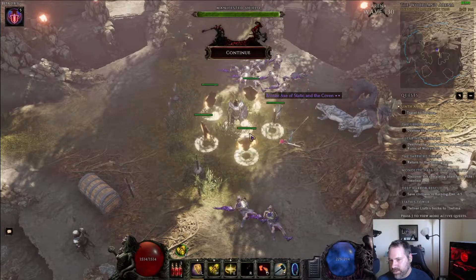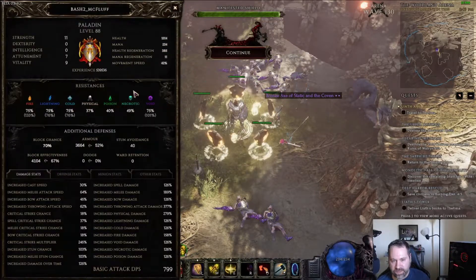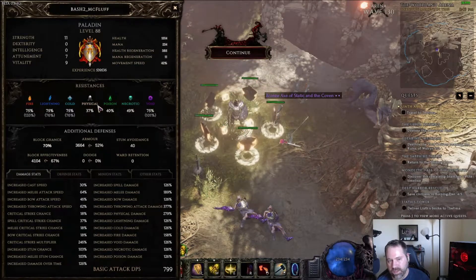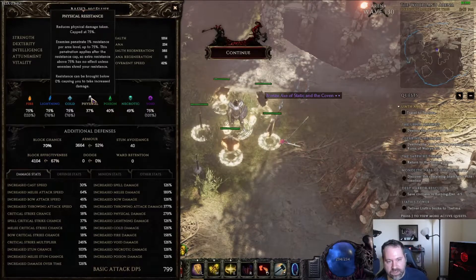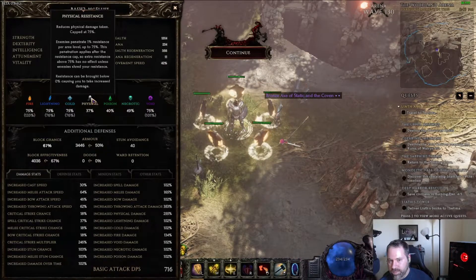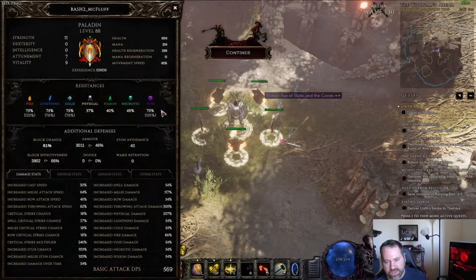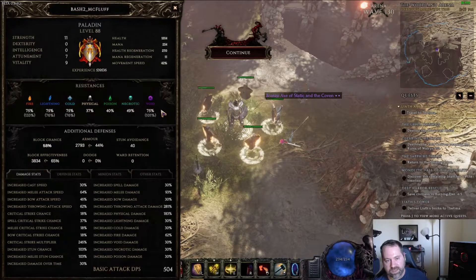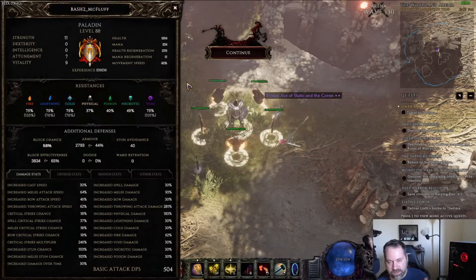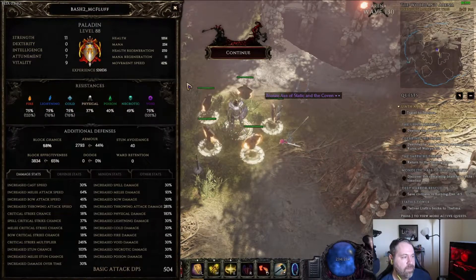It's also very tanky in general, not just because of the stuns, but it's got reasonably high health and really high regen — we're pulling 385 HP per second, so it's really hard to kill. It's got high HP, high regen, crit avoidance is capped, and resistances are all capped. I'm slightly below on necrotic from a change I made today, but once I get that back up — which won't be hard — it's a very tanky build for how good its clear speed is.